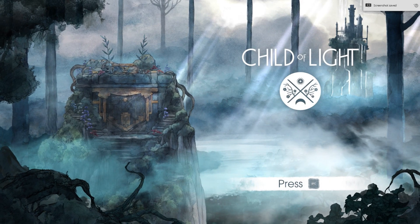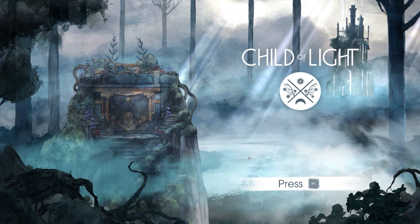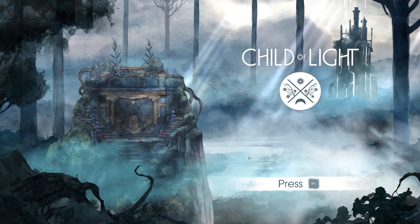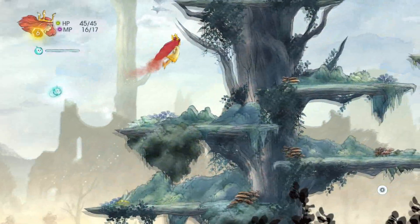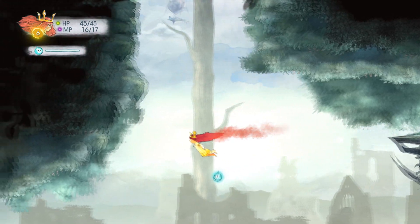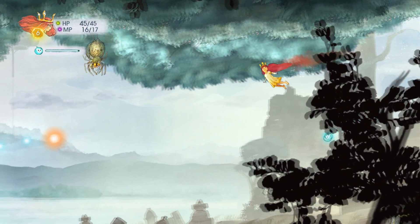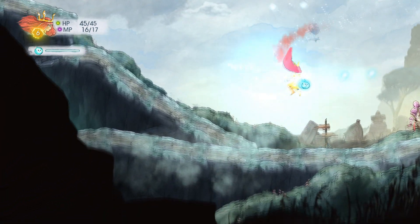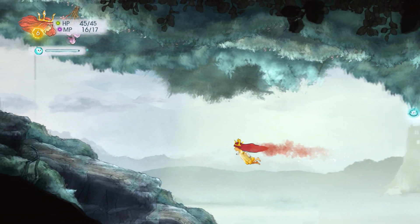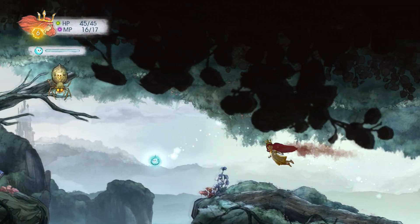G'day, ZiggyD here, and today I'll be giving you an overview of the gameplay and features of Child of Light. This game comes from Ubisoft Montreal and combines elements from puzzle platformers and classic Japanese style RPGs, all within a painterly storybook style world. Child of Light represents another step in the growing trend of larger studios taking a break from their usual business to work on smaller, more artistic games — the result is a rather unique experience.